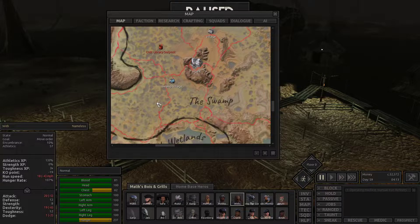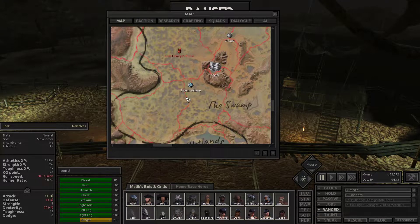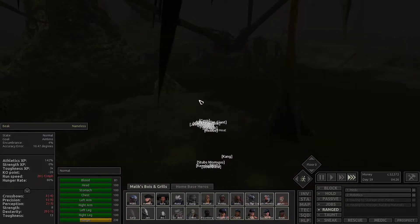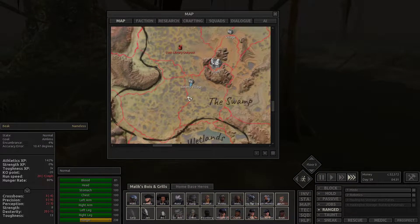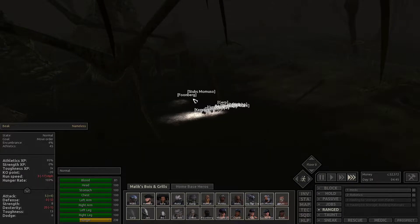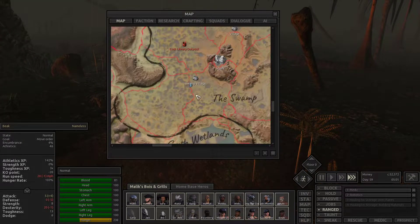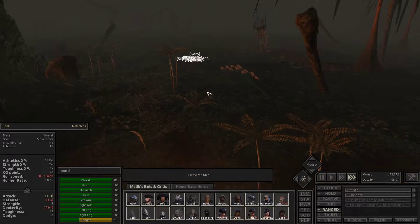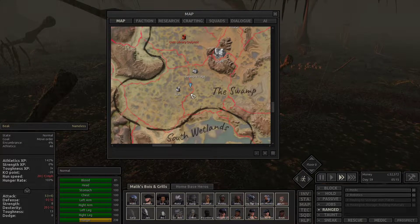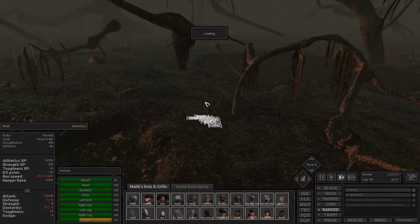The other place should be pretty close over here, so if we just start moving in that general direction we should eventually trigger it. The swamps are so bad for this — people getting stuck on rocks and splitting up. It's a bit of a mess, that's another reason why I don't like going to the swamps. There's the ruin! That's where it is. There are a lot of raptors around here.